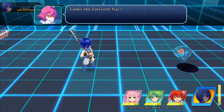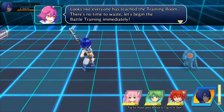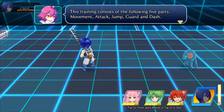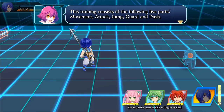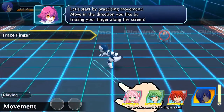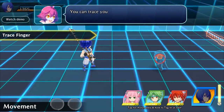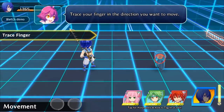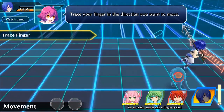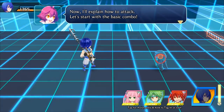Hell, are you a power ranger? Looks like everyone has reached the training room. There's no time — let's be in battle training. Starting with the very basic training: consistent parts — movement, attack, jump, guard, and dash. Start by practicing movement. Ooh, finger trace — gonna be one of those games. Watch, no demo — I want to know the demo.